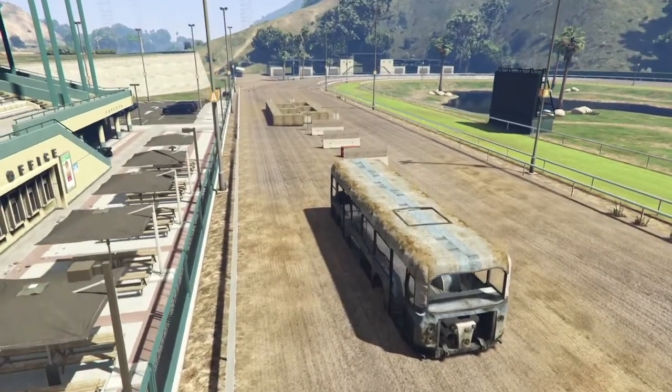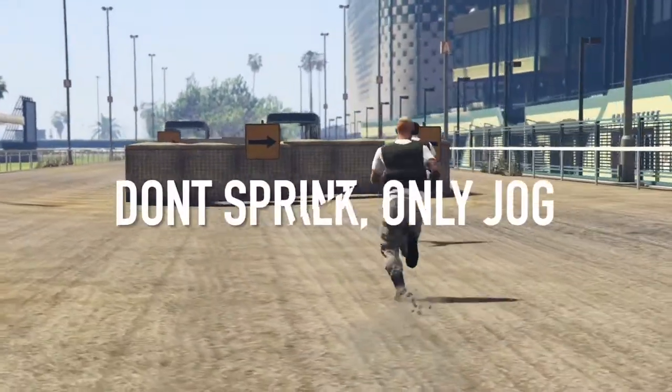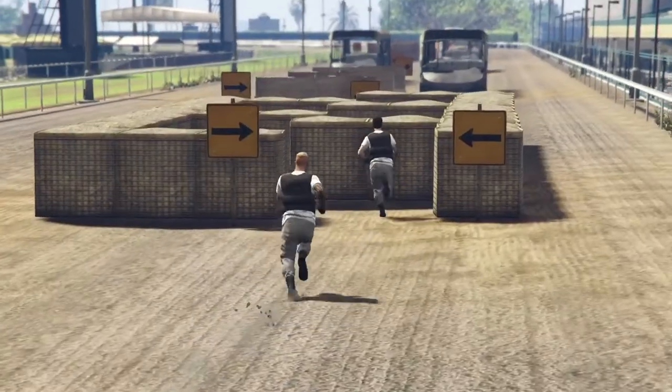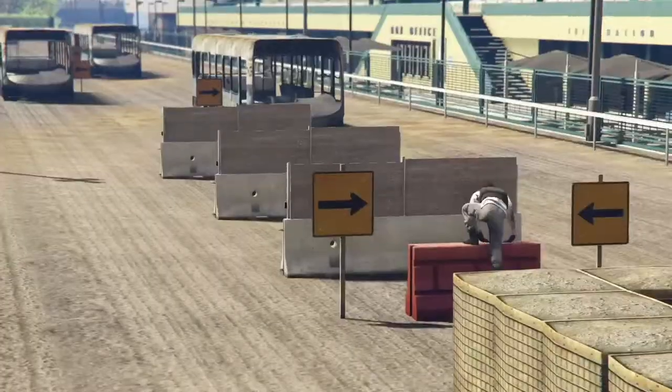Without any further delays we will now begin the demonstration. During the course you're not to sprint or walk, only jog. This means holding down the A button and not letting go or tapping. There are only two small sections of the course where this is exempt and you will be advised when.